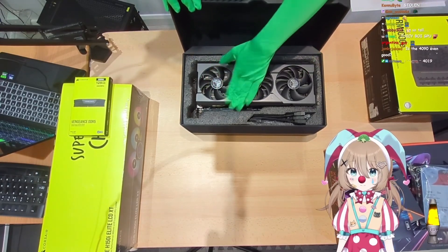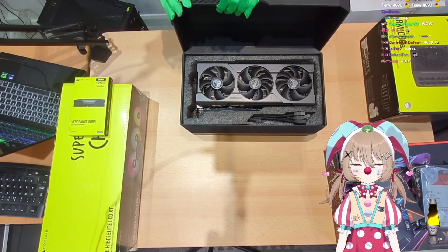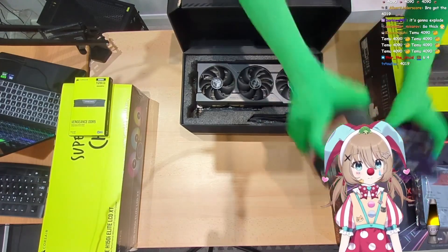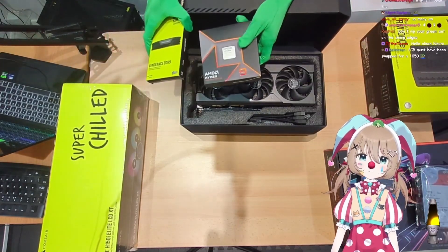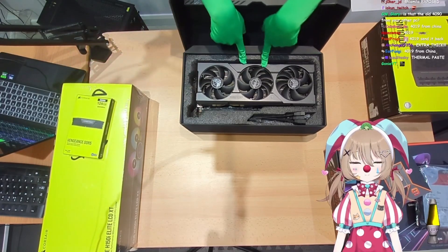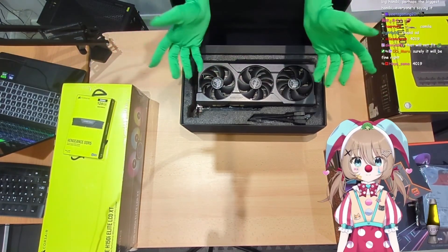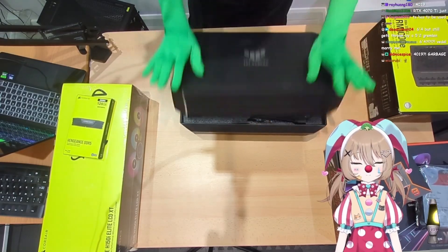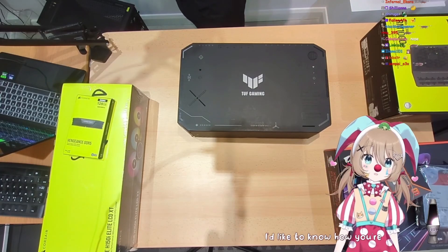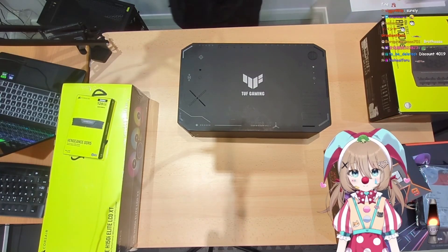Anyway, that's the graphics card and all the parts we have. I'm a little concerned about a couple of things — other than the case obviously. I don't know if there's enough clearance between the CPU cooler and the RAM, and I'm not sure if this 4090 even fits in the case. I think it'll be fine, but I'm mildly concerned. I'd like to know how you're going to inevitably mess this up. I guess we'll have to find out.